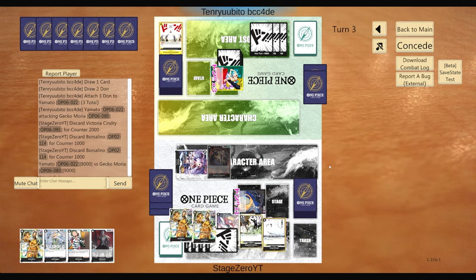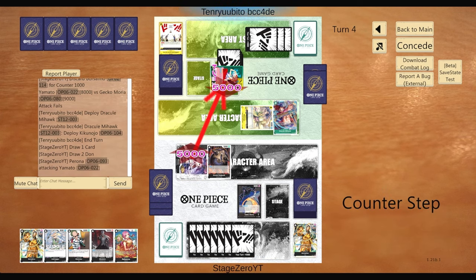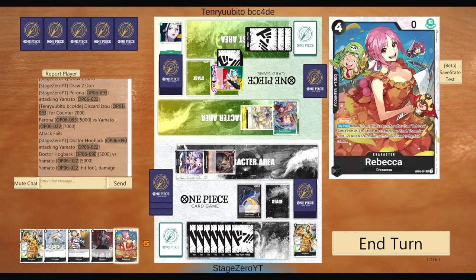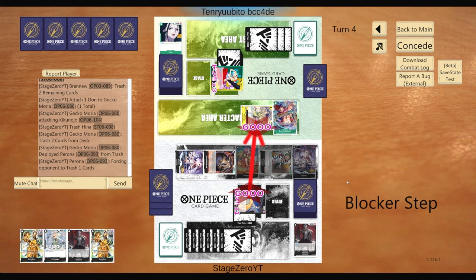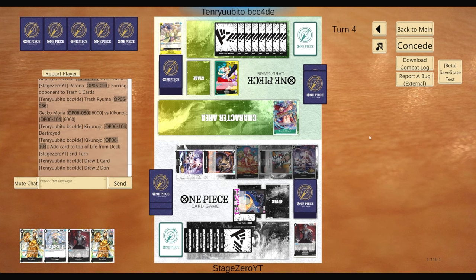They keep taking hits out of life and are already at two. They play Mihawk into Kikunojo, which is a bit annoying, but that's okay. We swing 5s and play Rebecca. Then we give them extra life by swinging 6 and making them trash another card with Perona. They go to two life but also go to 7 Dawn, which is scary because they can play Hody at any point.